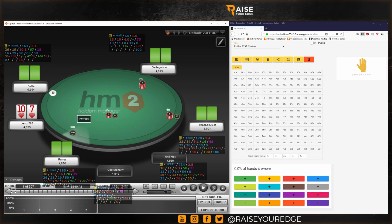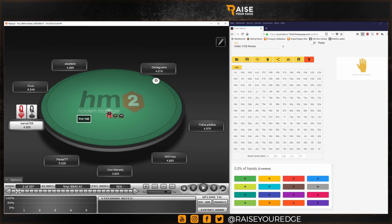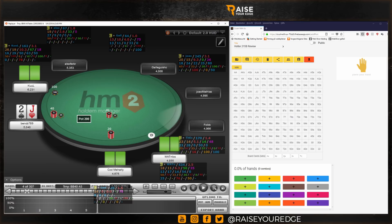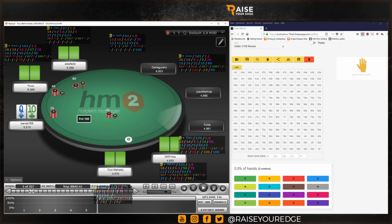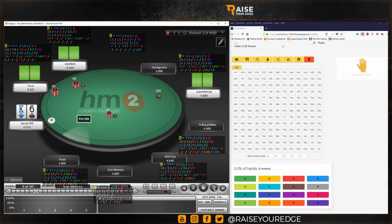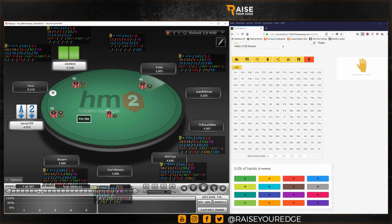10-7 suited — of course very easy to fold. I'm not going to go through all no-brainer spots. This is more of a life slash review, sharing my thoughts with you and trying to go over as many hands as possible. If needed, I'll go more in depth, pause, and use Ranger, PioSolver, or any other solver tool.